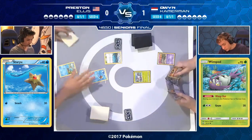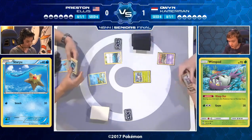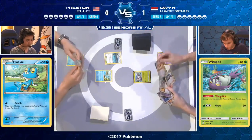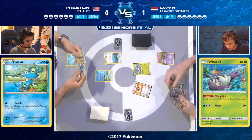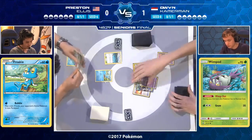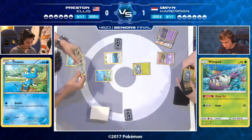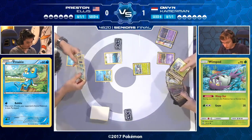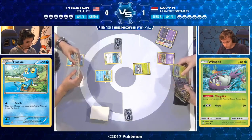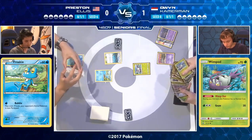There is a 60 HP Staryu available that players could choose. Preston has to retreat it because Tapu Lele plus Double Colorless energy does 40 damage — exactly enough to KO the 40 HP Staryu. The Wimpod is active for Owen and can retreat for free through its ability. Owen starts with an Ultra Ball — possibly going for the Tapu Lele into Bridget combo. Most players do this because it's just too good, though some like Todd play three Bridget to avoid the combo entirely. Owen went straight for the Wimpod instead — he's got two Ultra Balls and a Professor Sycamore in his opening hand.